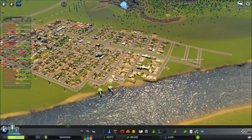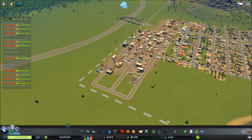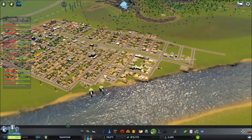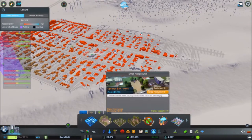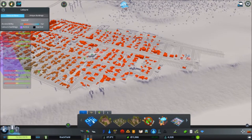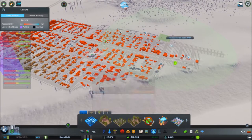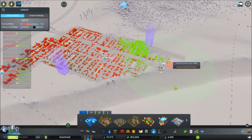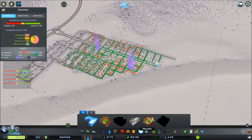Things are building — look at the industrial area go! This area over here probably needs another park. Yeah let's put this one in — let's put that park there. How's that education looking? We're just on the border, we need a high school as well.